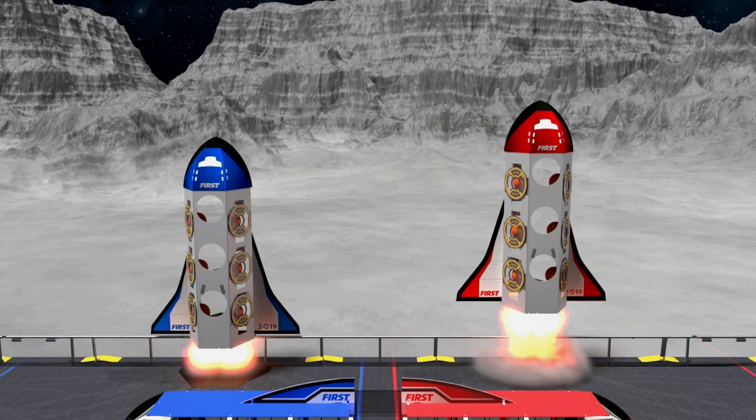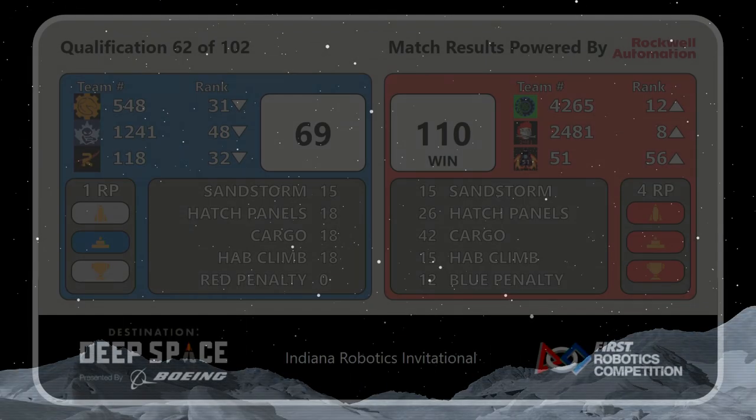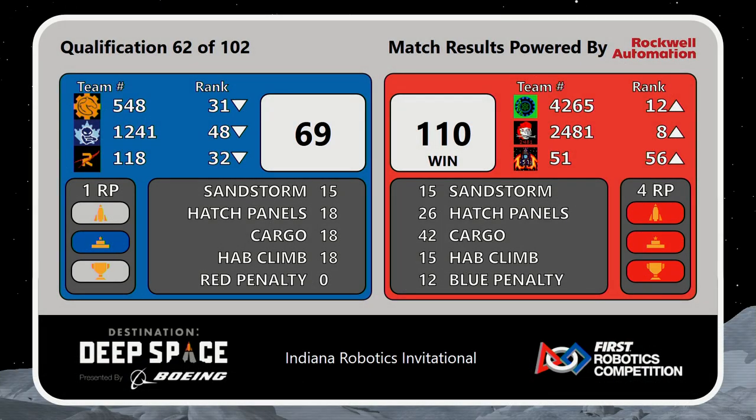All right, we got a score coming up, and it is the Red Alliance — they're going to get four ranking points for this. They win 110 to 69. One ranking point goes to the Blue Alliance. So that was match number 62. We're going to go up to match 70 — that will be our last seeding match of the day. And then we're going to go to the Mentor Matches.